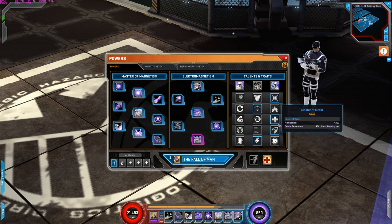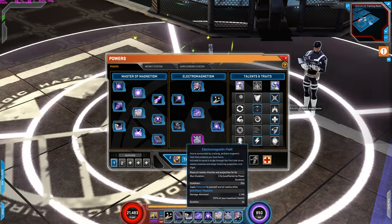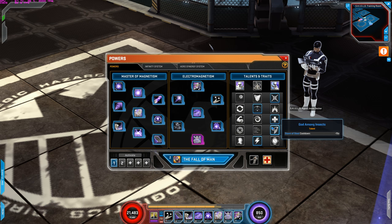Third row is Master of Metal — it's a passive that increases my max debris or spirit by 200, and generates debris at 4% of max debris per second. So he generates spirit passively, which is pretty good, especially since a lot of his powers consume a lot of debris. Having this passive is really beneficial.